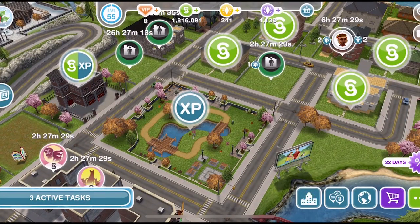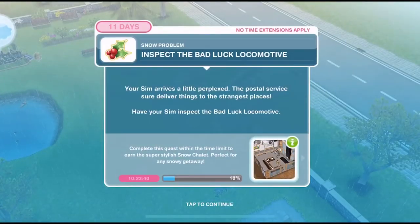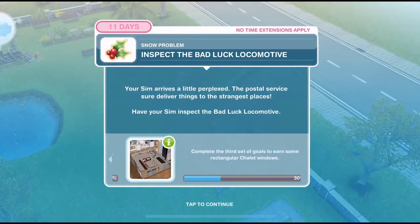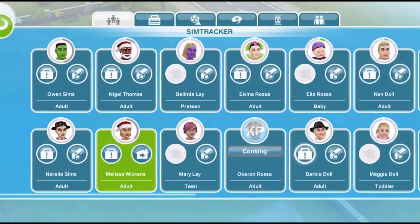Out on the town map, click on the park, into the sim tracker, and whistle your sim over. Inspect the bad luck locomotive — your sim arrives a little perplexed. The postal service sure delivers things to the strangest places. Have your sim inspect the bad luck locomotive.